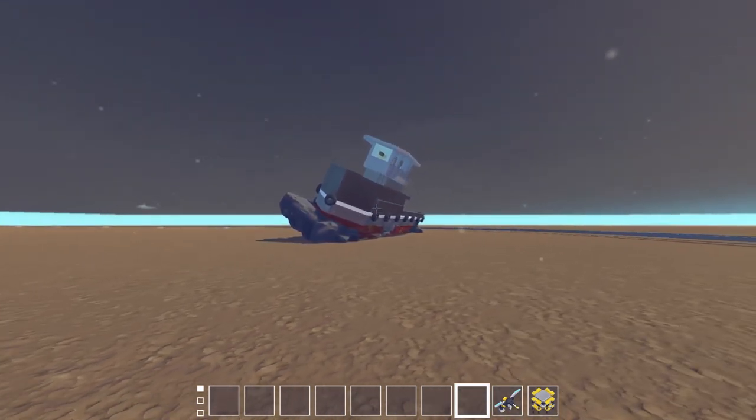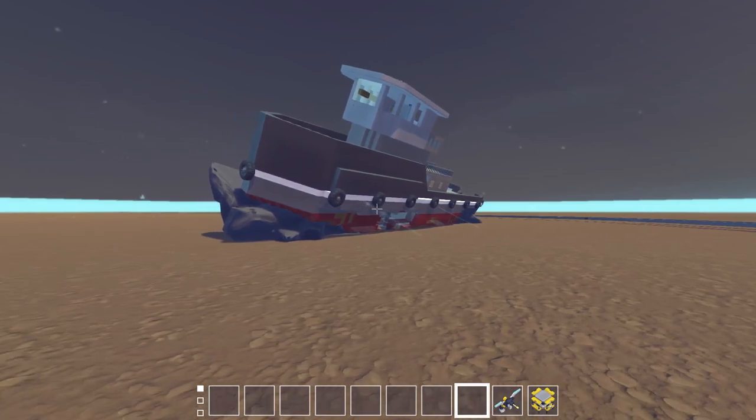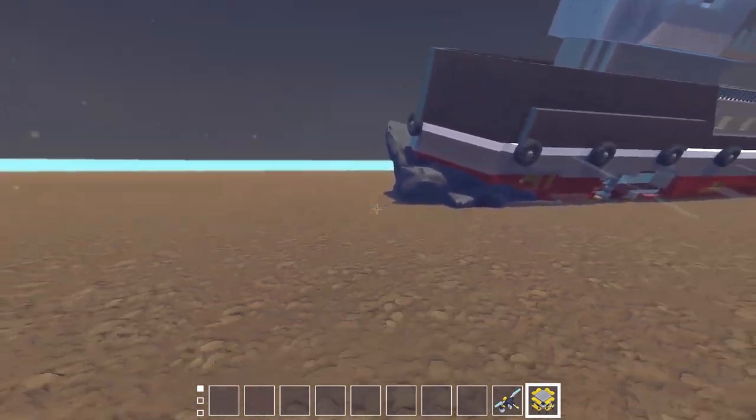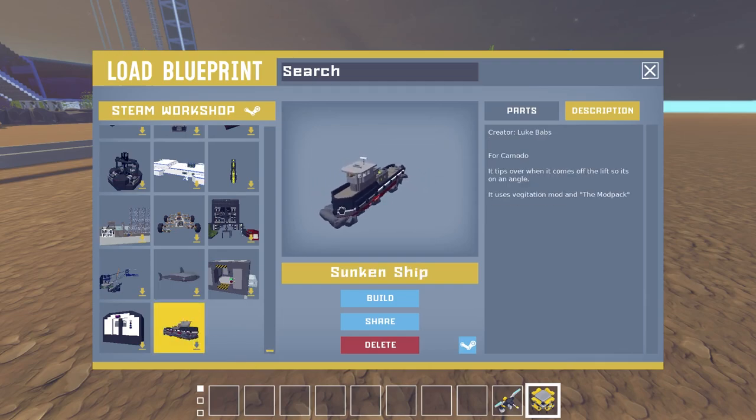Let's go ahead and continue the episode. We'll check out the other creations and then go off map. We've got a sunken ship here - this is actually really cool, a highly requested item on the list. Really want to thank Amar OP for the AI shark. We've got another thing over here - this is a sunken ship by Luke Babs, who I believe has sent us stuff before. The only mod it uses is the vegetation mod, plus a mod pack - so it uses two mods.